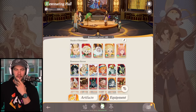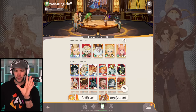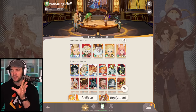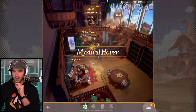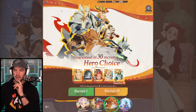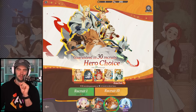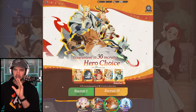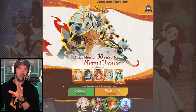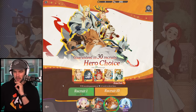My luck has been crazy — with Saecia, with Smokey, with Thorin, with Eron. I've been incredibly lucky, and 90% of my luck on this account has come purely from the epic recruitment. I think I've only hit the pity once. As you can see, we're 20 away. I do these as singles every time I get them — it's just what I enjoy doing. It's been working for me. I don't really ever do 10 pulls for these.